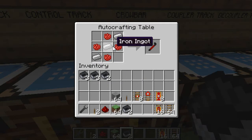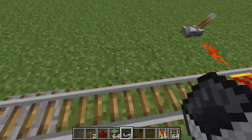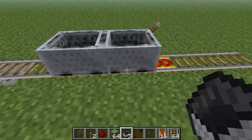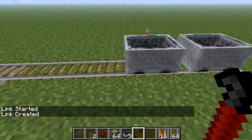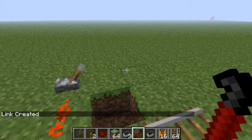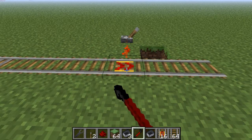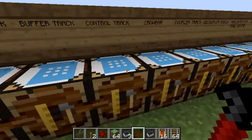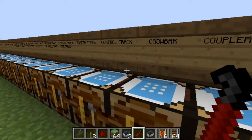The next one is the crowbar — it's a tool. It's crafted with three iron ingots surrounded by rose red dye. The crowbar is what you use to connect carts together. If I put a cart here and here, that will make it into a train — they're both attached. The crowbar will also change the direction of a control track. That's how you connect trains together.